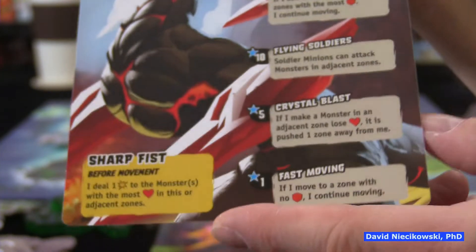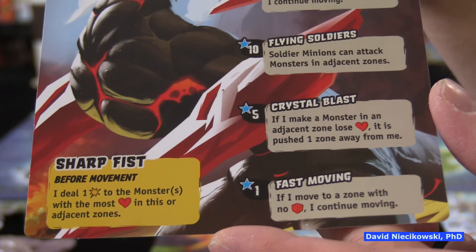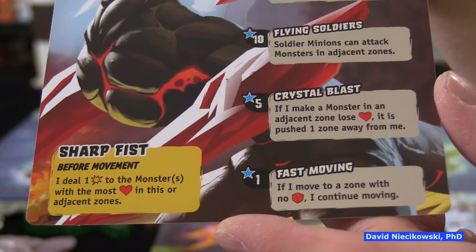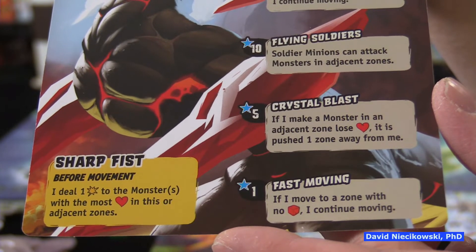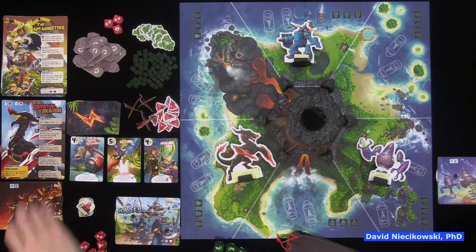The harder side would have six dice instead of five. At the very beginning of the boss's turn — which comes after each player — it would deal one damage to the monsters with the most health in the same or adjacent zone. So if we're tied for the most health and we're in the same zone or next to him, we'll each lose a life. That's the boss we're playing.